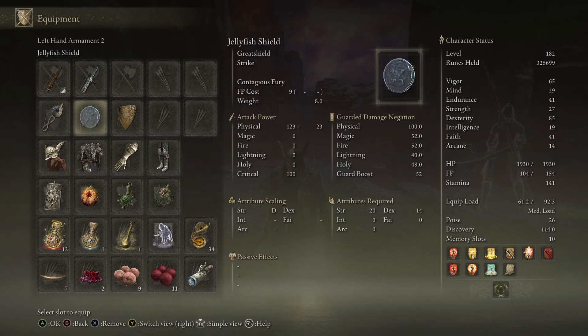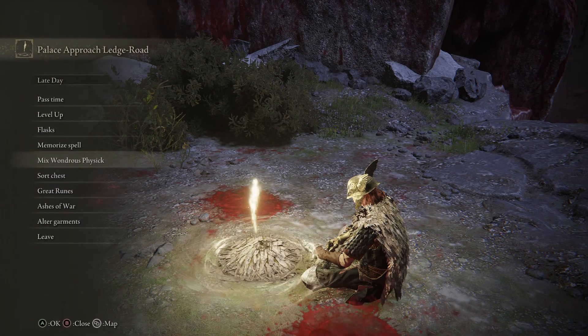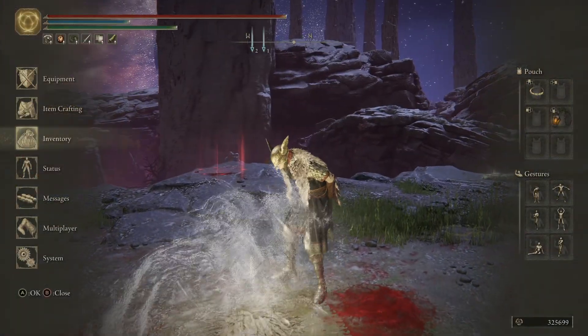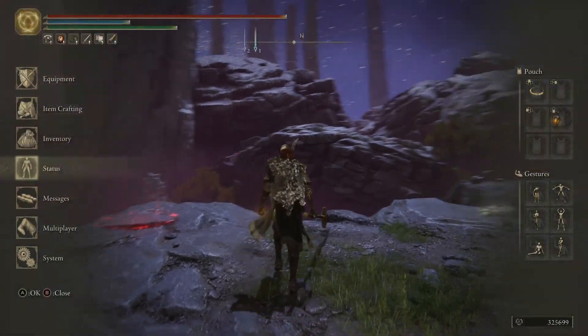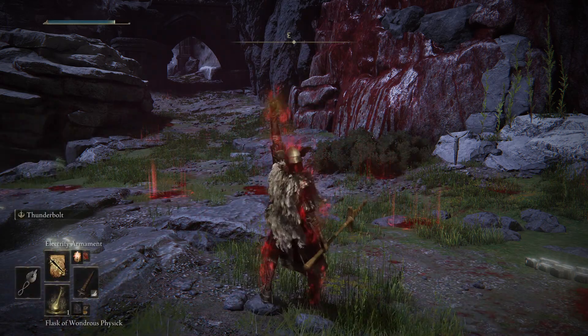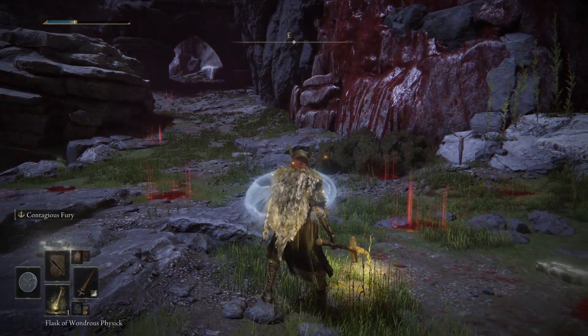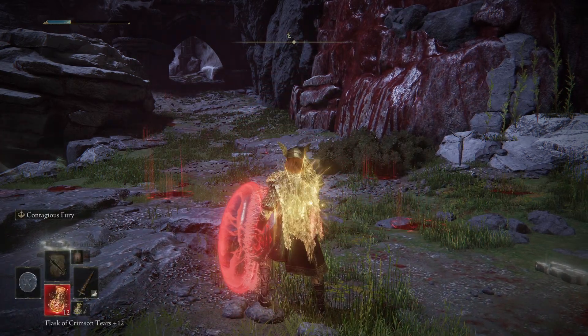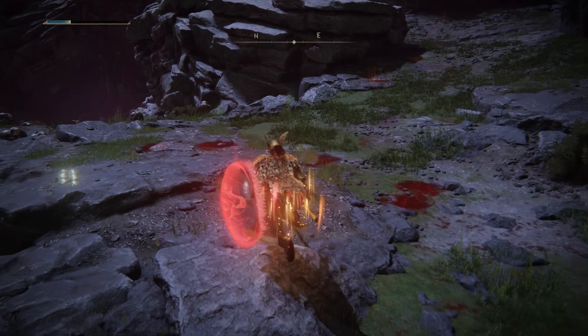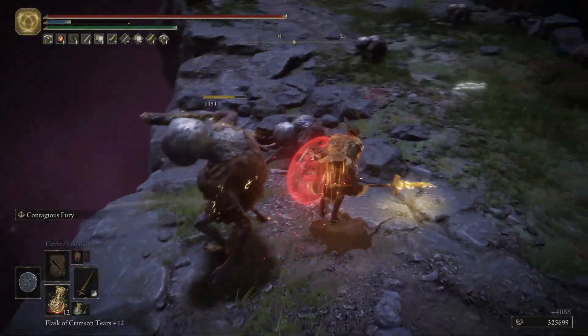The main thing for this build is the interaction between these three items and the Wondrous Physick. If you're only planning on using lightning, I would just do the Lightning-Shrouding Cracked Tear mixed with the one that gives you that bubble so you can take one free hit. I have the other one in case I use Bloodflame Blade since it buffs that damage. So this weapon at plus 19 does 658 with no buffs — after the full buff rotation, which you can do before any boss, buffing it up with lightning plus Dragonbolt, it goes from 658 to 1355 damage, which is absolutely bonkers.